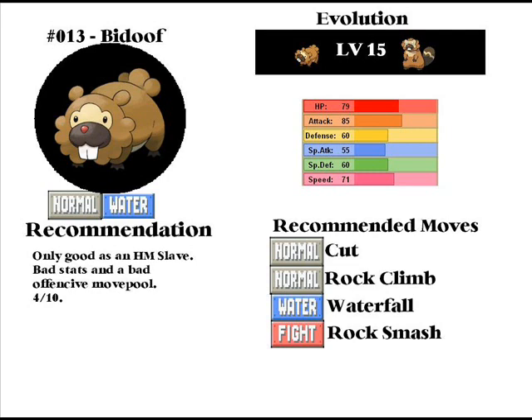The 6 HMs it can learn are Cut, Rock Climb, Waterfall, Rock Smash, Strength, and Surf. However, I'd recommend teaching Cut, Rock Climb, Waterfall, and Rock Smash, because they're probably the worst moves battle-wise of the HMs.